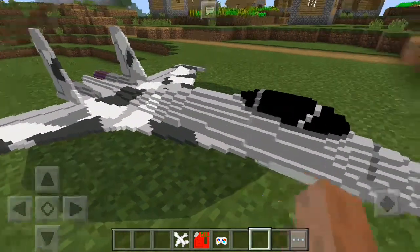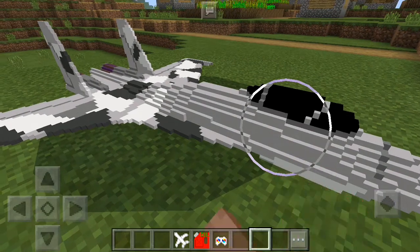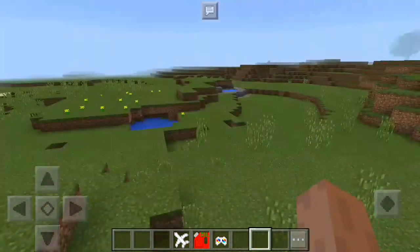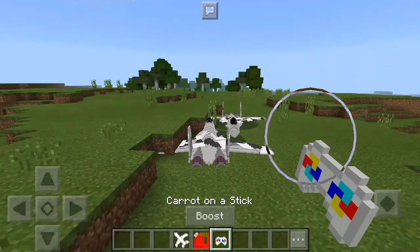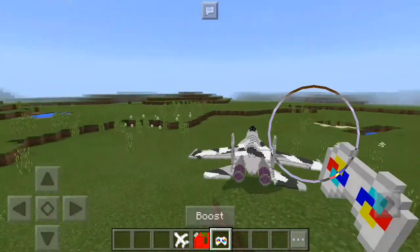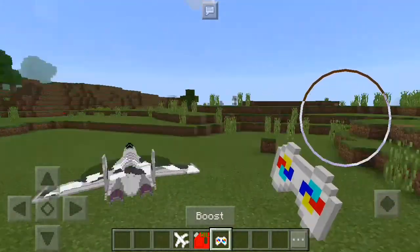It does look pretty cool, so we're just going to go ahead and take a little ride on it. Oh — what just happened? There's the aeroplane, and there's two of them. It's been replaced by a chicken, so it must be spawning naturally.